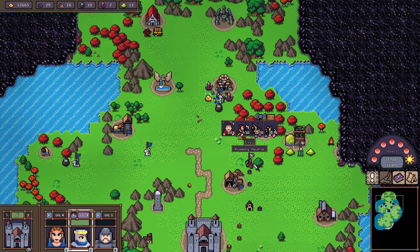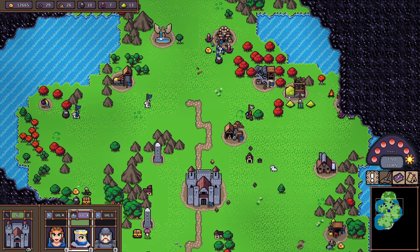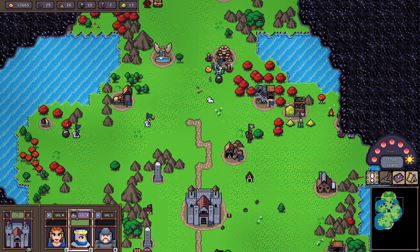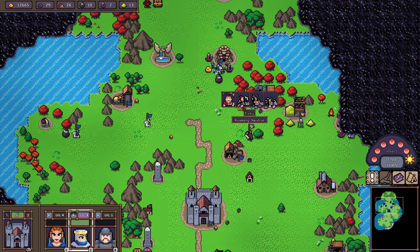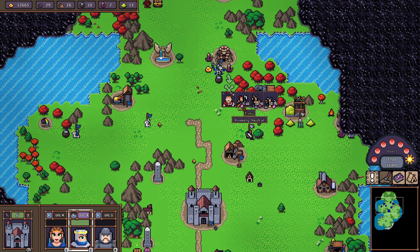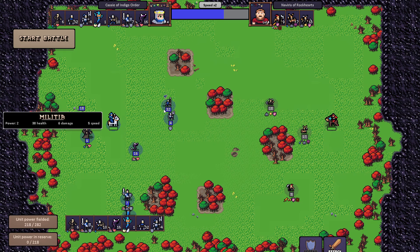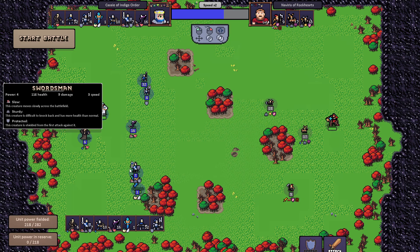There's a roaming hero you'll see around the map when you first start. Don't try to be a hero and attack them early — you probably need at least the army I have right now by the end of week one. If you want to attack them, make sure it's marked as Easy. On harder difficulties, make sure you have a decent army first, because otherwise you'll lose your army and be in a bad spot.